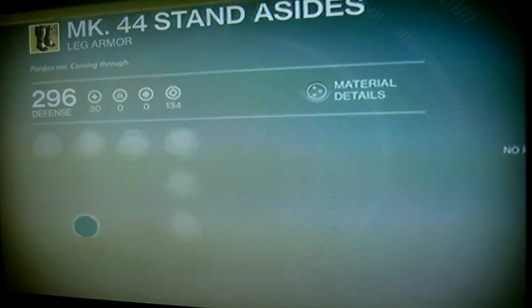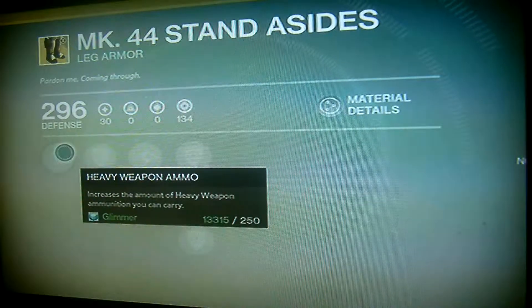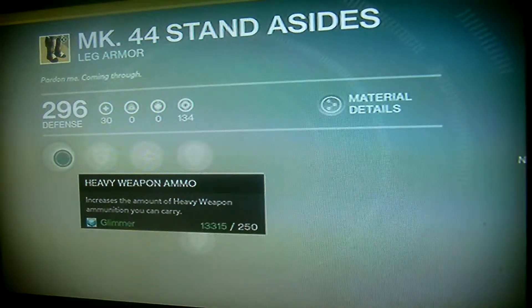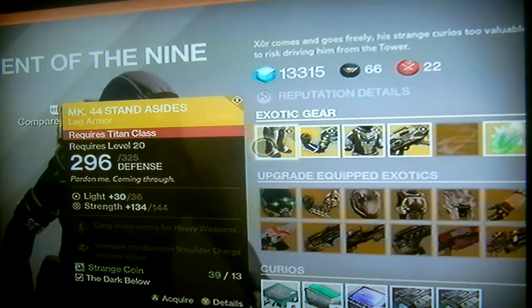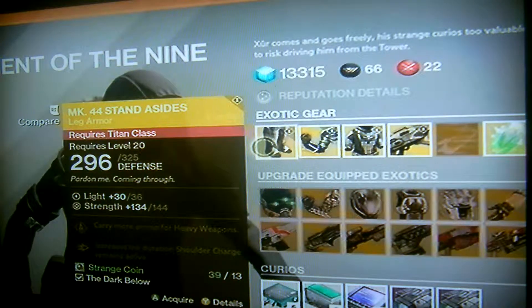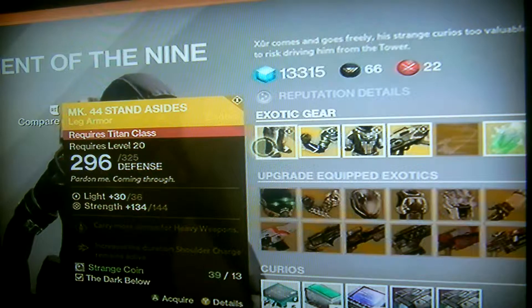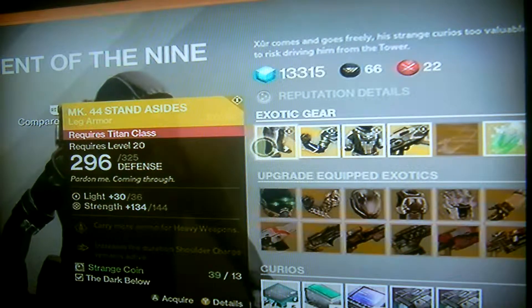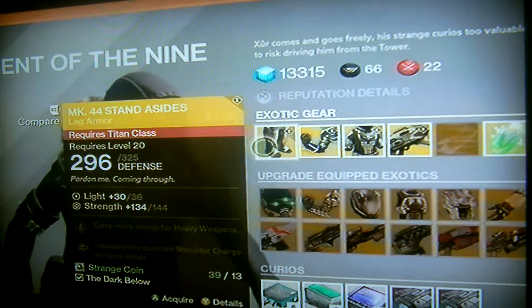And for another week in a row he's got the MK44 Stand Asides again. Heavy weapon ammo — increases the amount of heavy weapon ammunition you can carry. It requires level 20, 296 defence, can be upgraded to 324. Light is originally 30, can be upgraded to 36. Strength 134, can be upgraded to 144. So not that much of a difference in that one.